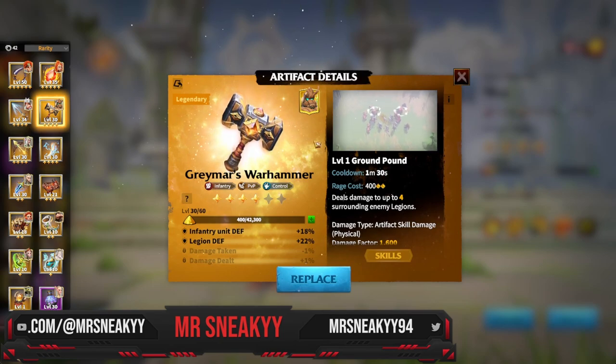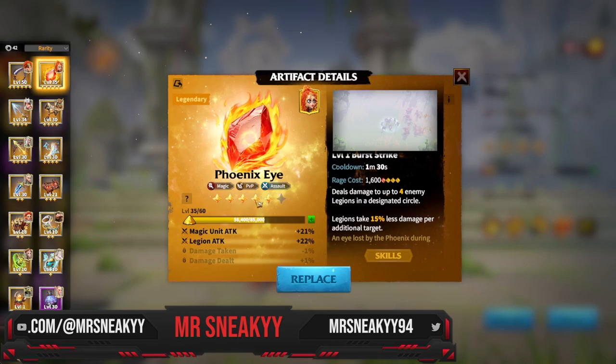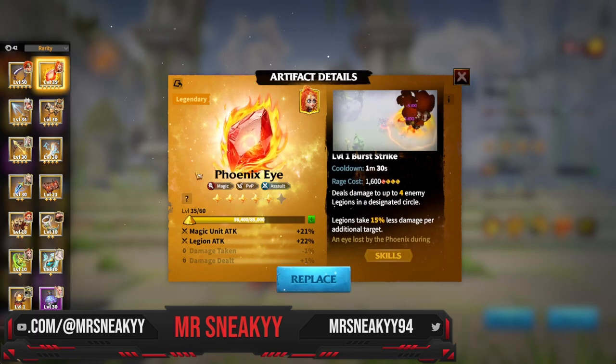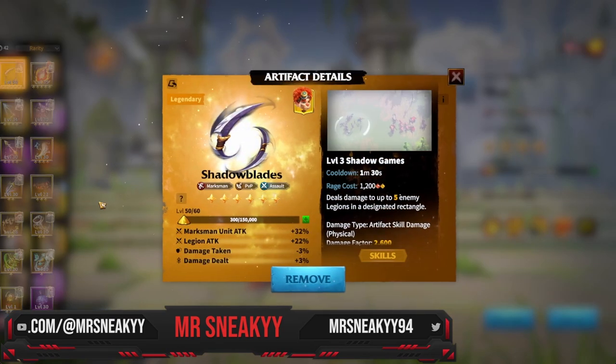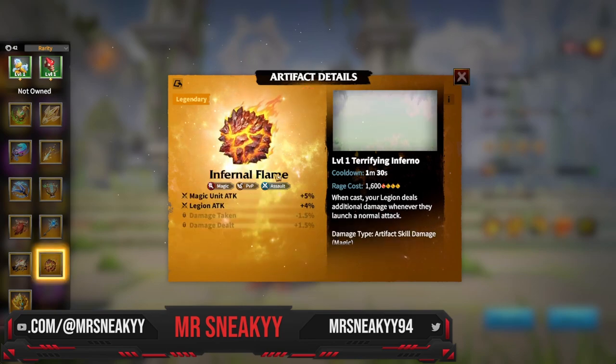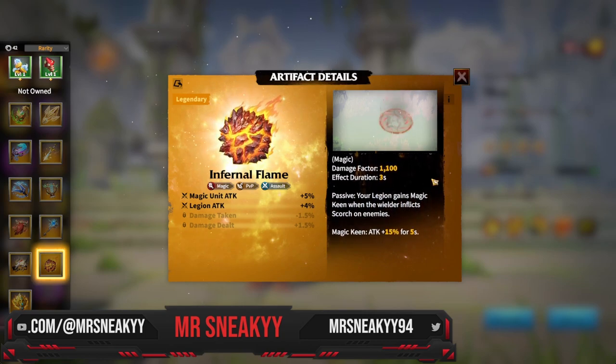For mages, Phoenix Eye is always king — it's a massive insane nuke, one of the best in PvP. Another option for low spenders is Infernal Flame, which does a nice AOE damage burst across multiple targets. More importantly, it causes your magic units' normal attacks to inflict Scorch — a 200 base hero skill damage effect applied to the target.